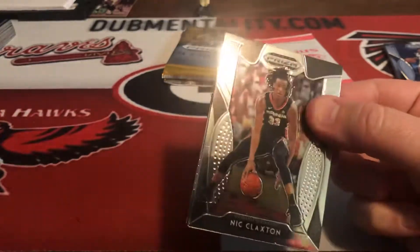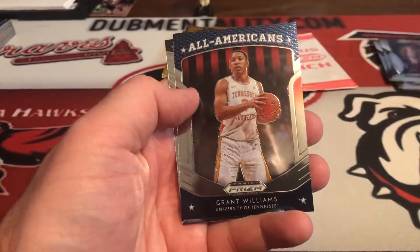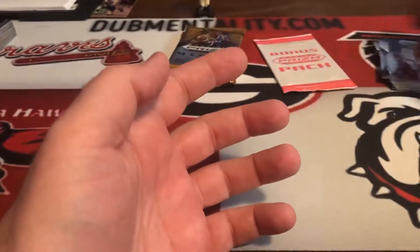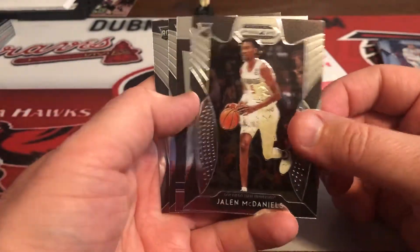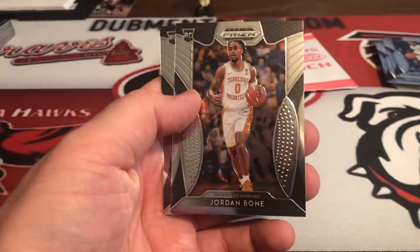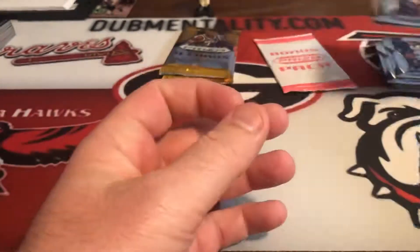Pack number three - Nick Claxton from the University of Georgia, Romeo Langford, here's an All-American Grant Williams from Tennessee, and Daniel Gafford. Nice class. And for the PC - Jalen McDaniels crusade. RJ pulled a Ja Morant last night. Jordan Bone, more Tennessee, and then Nassir Little.